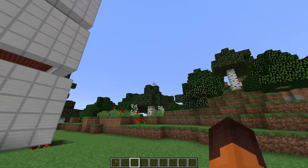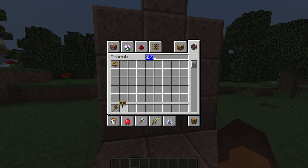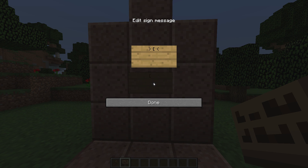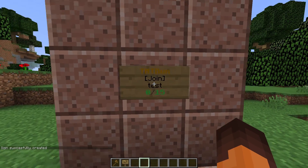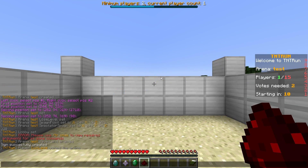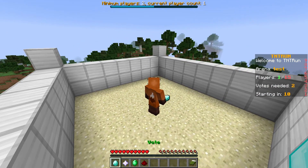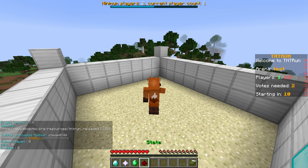Now I'll show you how to create a little sign. Grab a sign and type in brackets 'tnt run', then on the next line type brackets 'join', and then the arena name on the next line - just like that. It will create a sign for you. When you join, it'll change your game mode, show you the title tag, the boss bar, the scoreboard, and you'll have all the items in the hotbar. As you can see, it displays everything correctly.